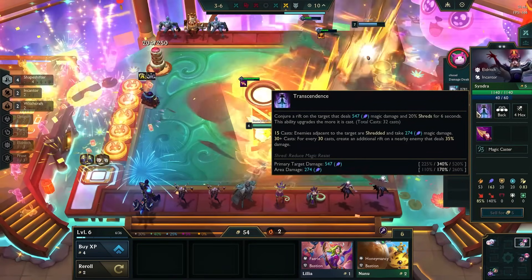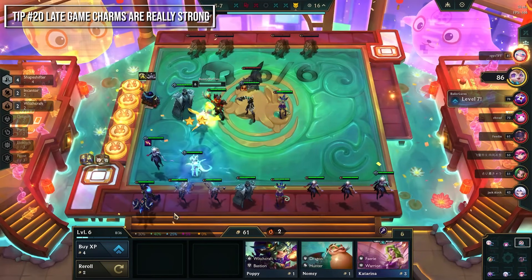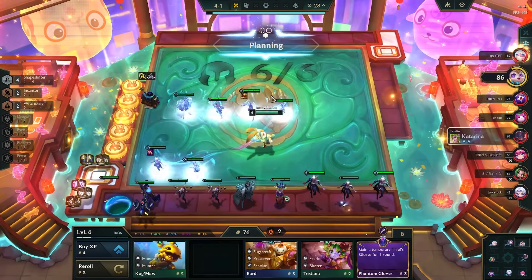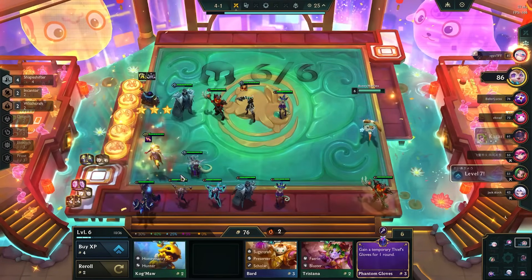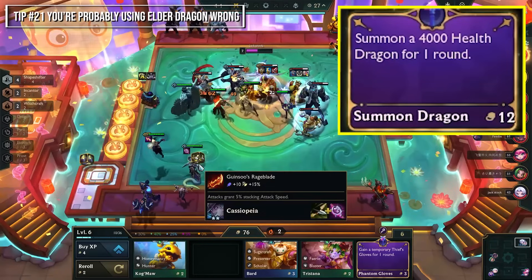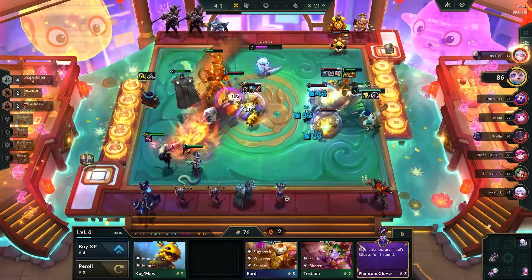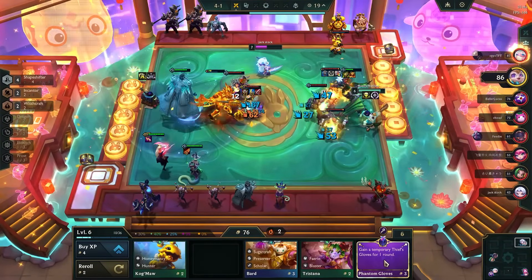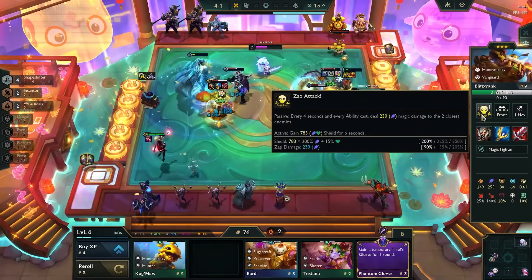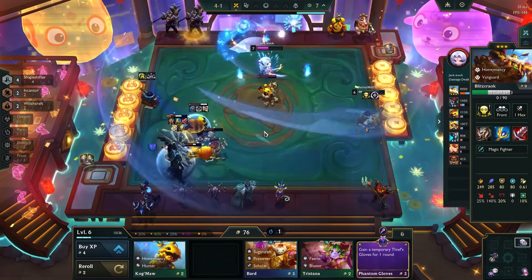In the late game, charms are really powerful, especially all the combat ones. Stuff like Desperate Plea, which allows you to not die even if you die, is incredibly good — buy it at the last second so no one knows you have it. You can also scout how much gold people have to see if they can afford it. The Elder Dragon charm is one of the better late-game charms, but people misuse it: it has 2 range and does a lot of damage, so place it in the third or even fourth row rather than the frontline.